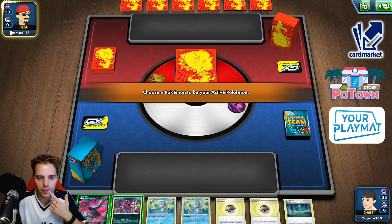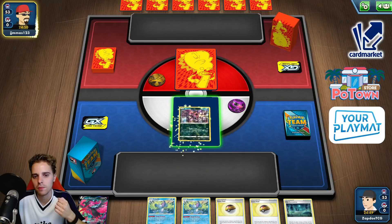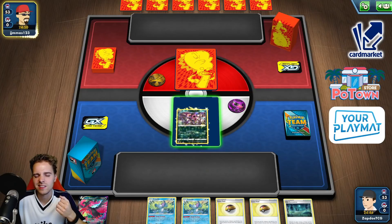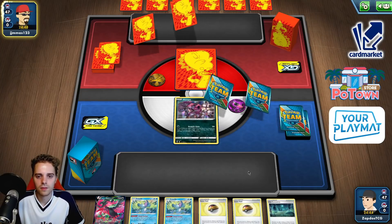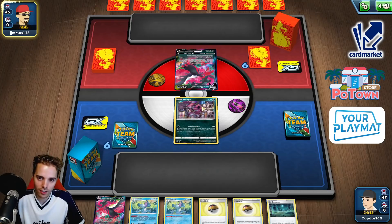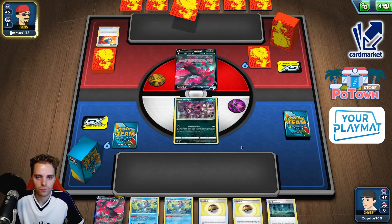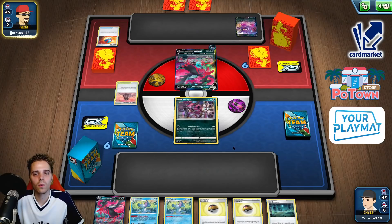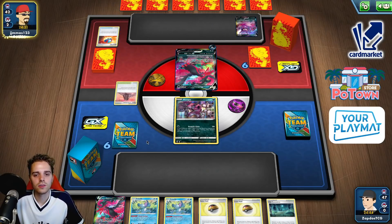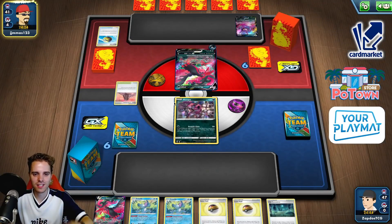Giving up on the one-prizer, potentially. We can get Sobble, Sobble and then Drizzile — yeah it's fine. Sometimes you have to start with hands like this. You have a great deck, Galarian Moltres. Great Ball whiff. This is a funky single-strike deck. How are we able to get Eternatus with Tower of Darkness?